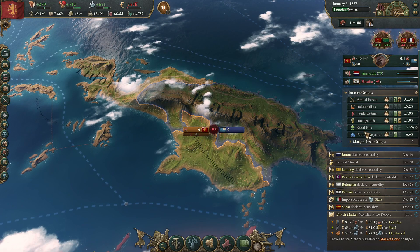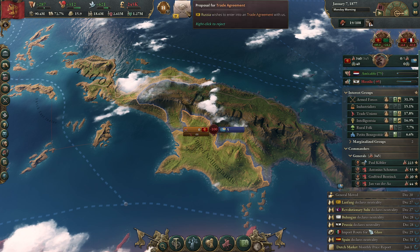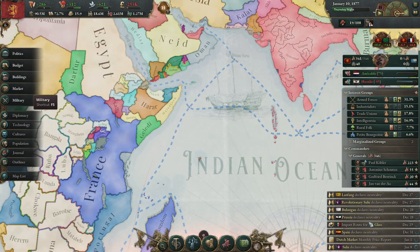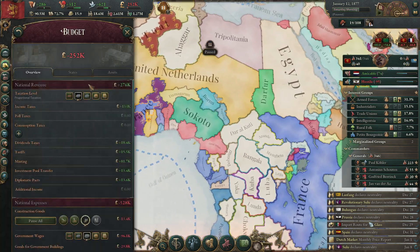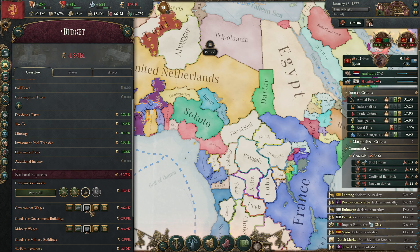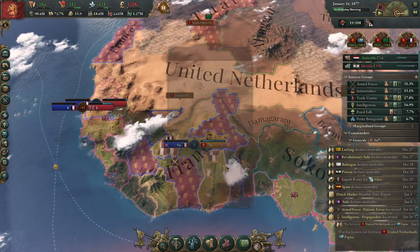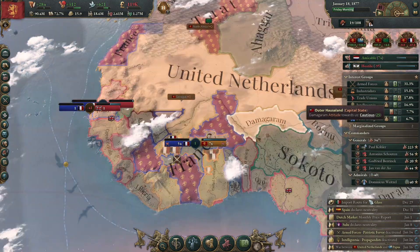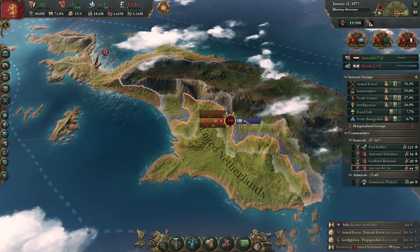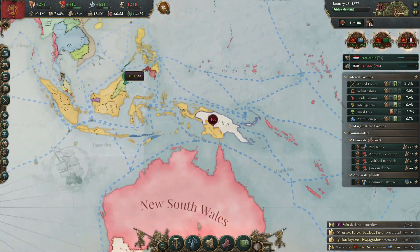My army didn't arrive yet — they are going to take my colonies because it takes 35 days. I need to be at peace before I go bankrupt. Let's tax the people a bit more — let's do some drastic changes for a while. Papua is going to take everything because my army was not prepared. But they're not attacking me, so apparently we'll be okay. Lucky I guess.